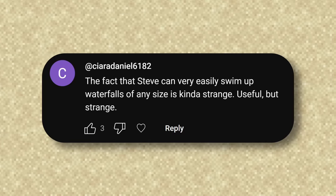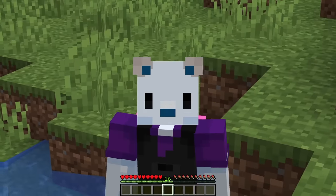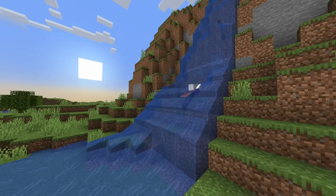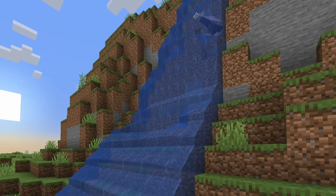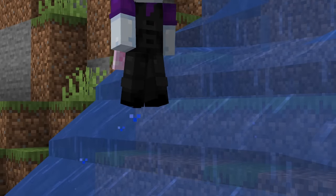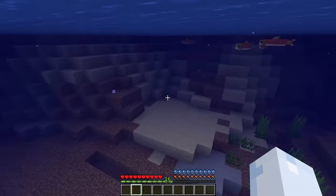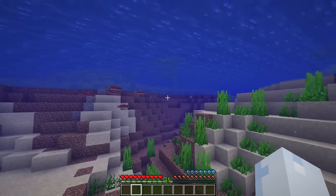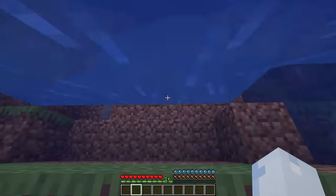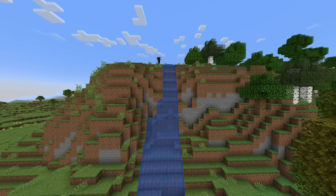Steve can very easily swim up waterfalls of any size — useful, but strange. A very strong current of flowing water? No possible way I could swim up a crazy fast-flowing current of many gallons of water. Just kidding! I'm swimming right up it. Flowing water is just like regular water, right? Standing water I can understand — that's like a pool. But last time I checked, I don't think I was swimming up Niagara Falls. Water in Minecraft makes so much sense.